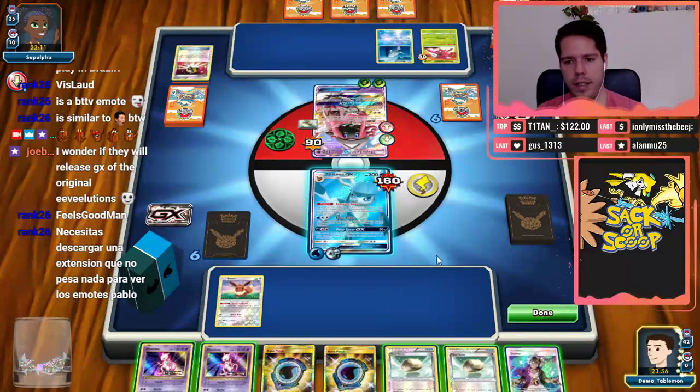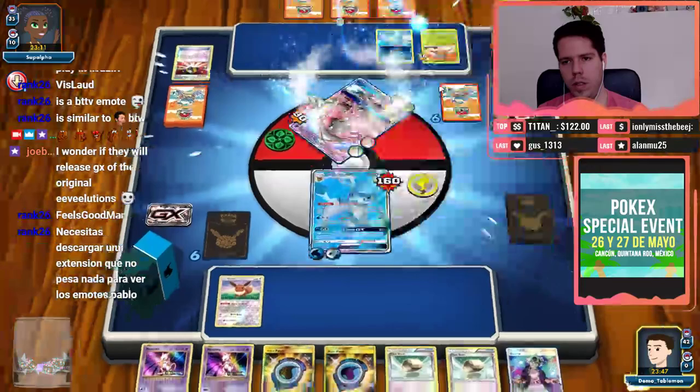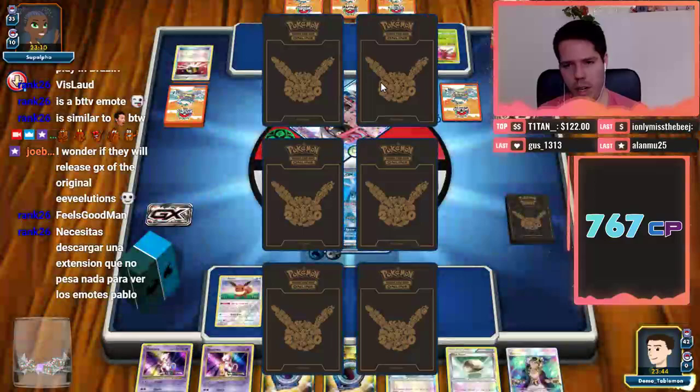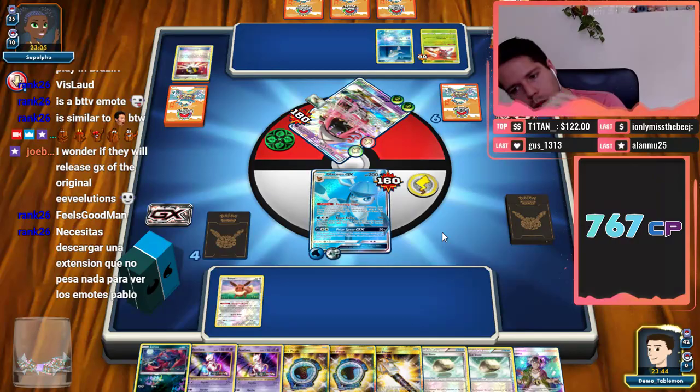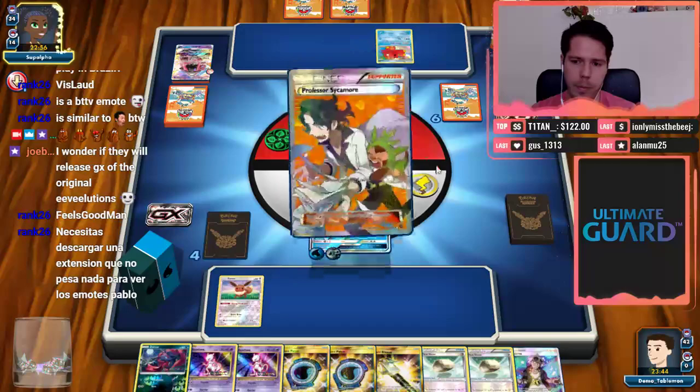My opponent just attacks me — that's fine. He went ahead and set up Remoray, which does indicate he has an Octillery in hand. I'm still going to go ahead and focus on Shining Genesect — that is a much bigger threat. The two prizes will be nice, but my opponent can't just fully shuffle what we have since he's already used two of his resources.